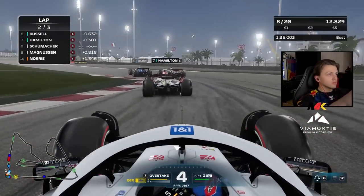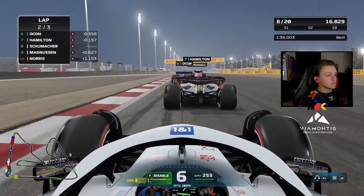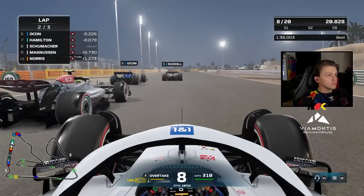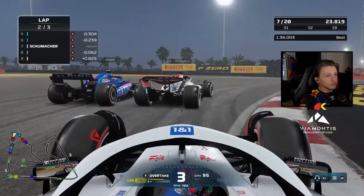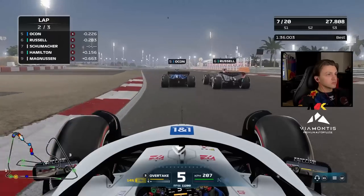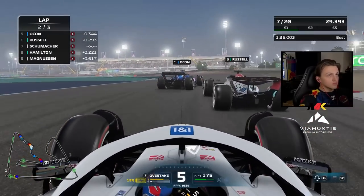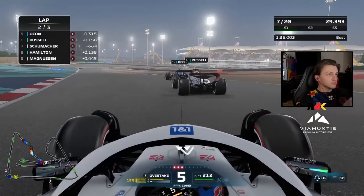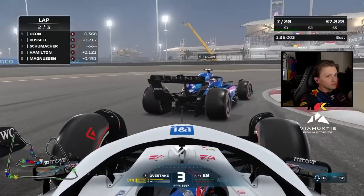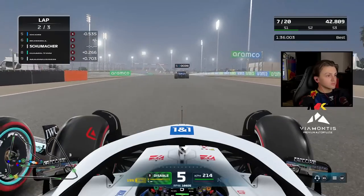Hamilton got actually overtaken by both Ocon and Russell — I don't know if he was even fighting Ocon, but this enabled us to get a good run on him into Turn 4. We are also taking this opportunity; he has a small lockup, a little bit of smoke coming from his front right tire. Now Ocon and Russell are still fighting it out, so there is another opportunity coming into the hairpin of the middle sector, and we take this opportunity up into P6.